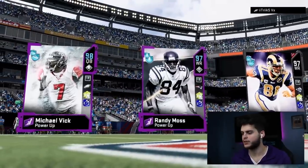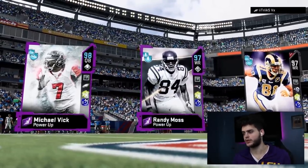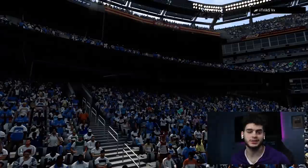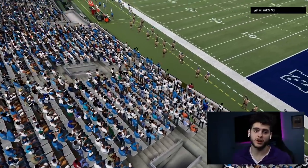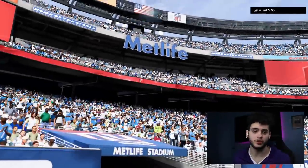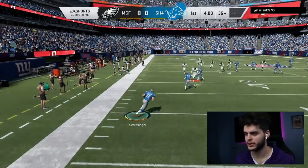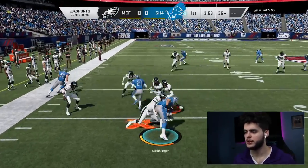Alright, hopping into the first game. He's got Vic, Randy Moss, and Toro — that is a really cool-looking Randy Moss card, not gonna lie. We've got our top three: Mahomes, Calvin, Tyreek Hill. Let's get into this game. Hopefully we can show him what Calvin can do. I have not tried him yet, so hopefully he's as OP as he looks on paper. We're kicking it off — playing about 99% of the Madden community more than likely.